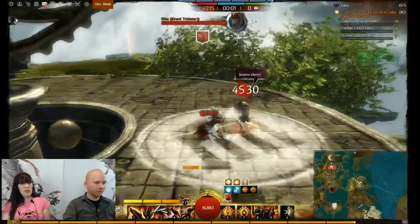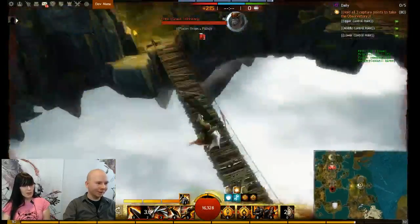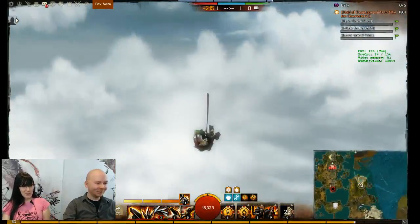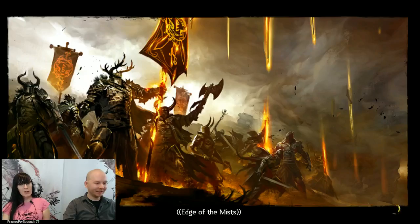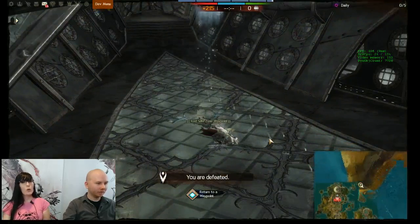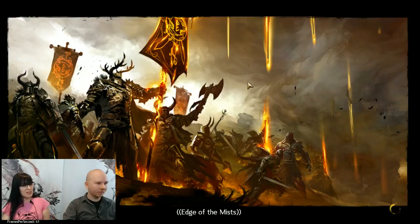You might be able to spot a zerg and get back to your objective to defend it. Here's another really unique feature of this map: falling off the edge of the mists is very punishing — you will die. So try to avoid that once you guys get into this map.